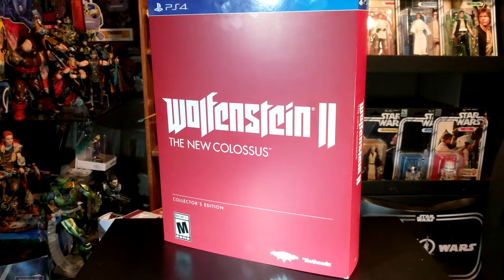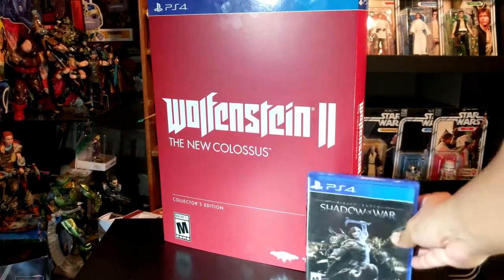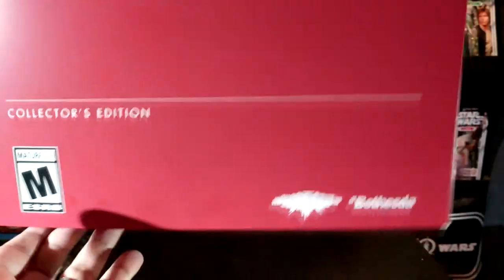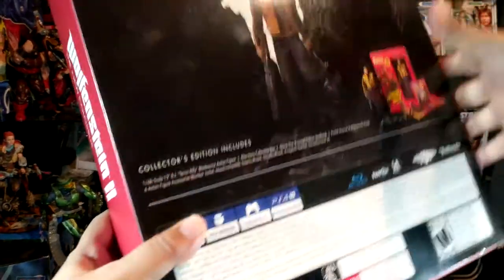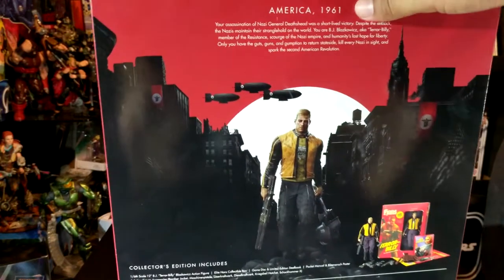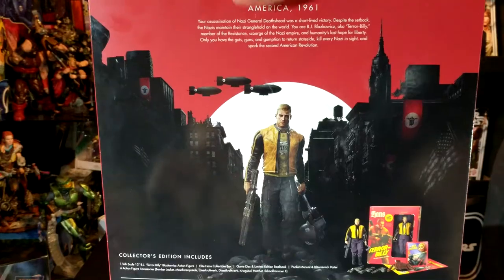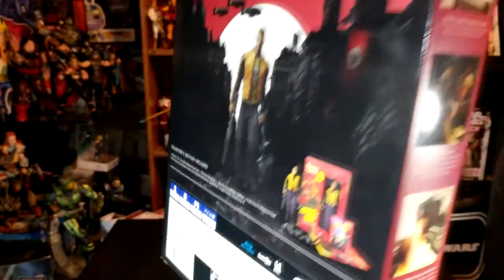As you can see, that's a huge box. If you compare it to any other game, it looks like a huge version of a PS4 box game, very big. Let's look more at the box. This is a Machine Games, Bethesda Collector's Edition. This is just the sleeve. If you look at the back, it gives a little portfolio — America 1961, pretty much what would happen if the Nazis won. You can see the Collector's Edition contents, PS4 Pro Enhanced.